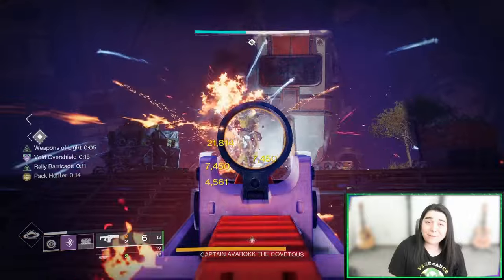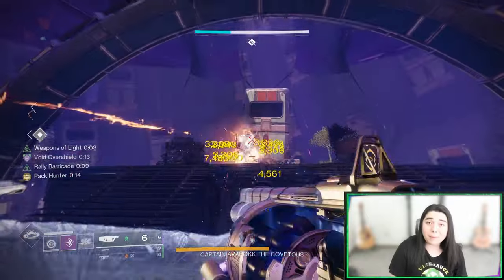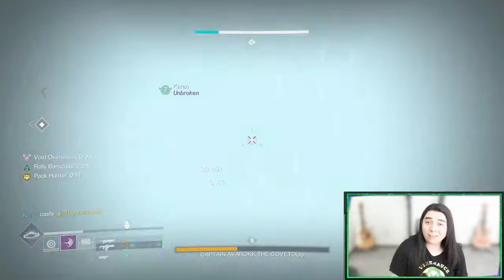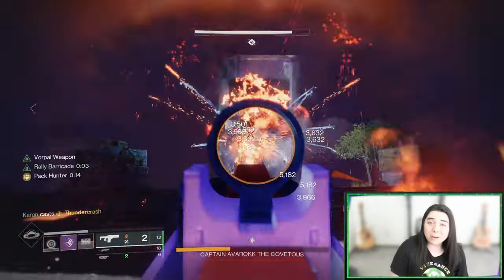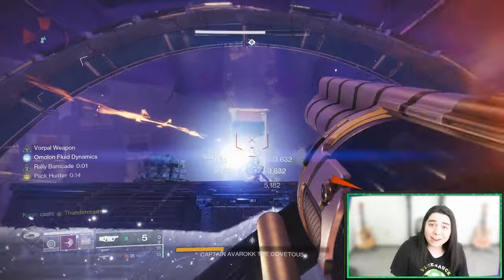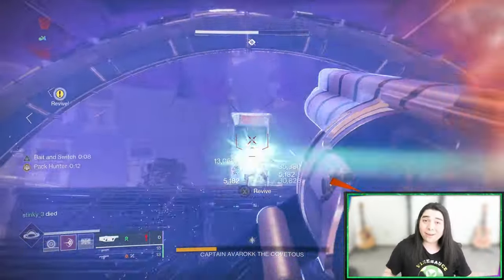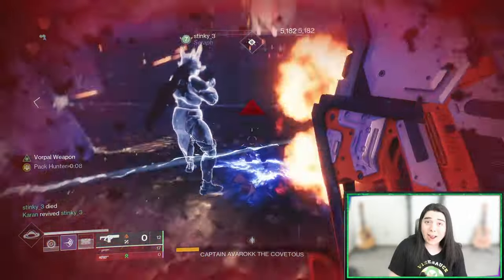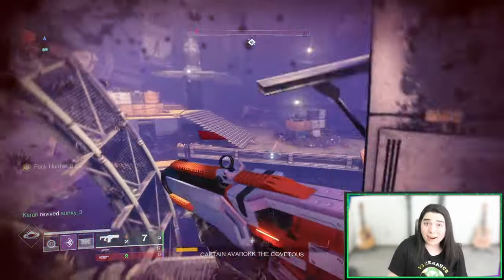Explosive Light's a very good damage perk, but Bait and Switch is probably considered to be the best damage perk in the entire game, and especially more so since on this GL you can pair that with Auto-Loading Holster or even Envious Assassin where you can load your entire reserves into your magazine.